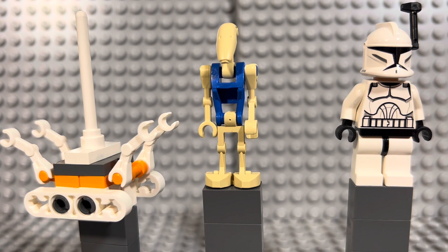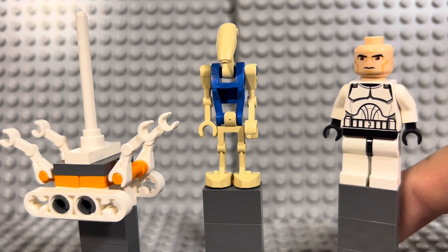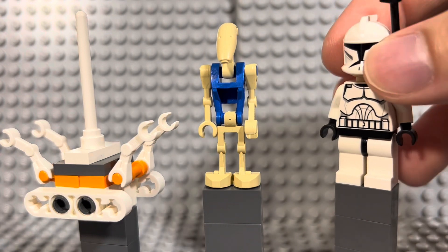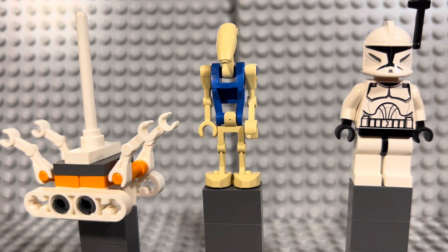On the far right we have a Clone Wars-style clone trooper with a black antenna. He came out in 2010 in the Clone Turbo Tank set and goes for about eight to ten dollars on Bricklink. He's a standard clone trooper with Clone Wars-style printing and face, but what makes him exclusive is the solid black rangefinder on his helmet. This piece itself isn't rare, but in this specific configuration it only came from the Clone Turbo Tank.